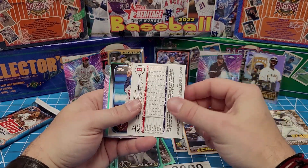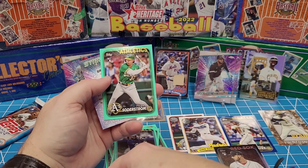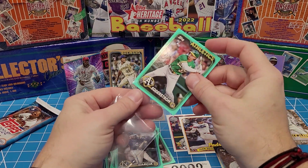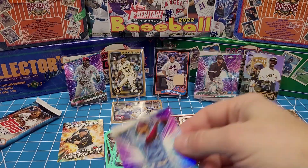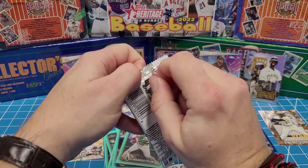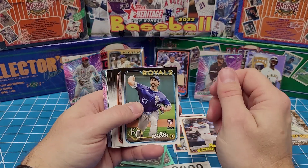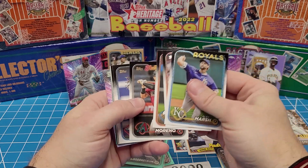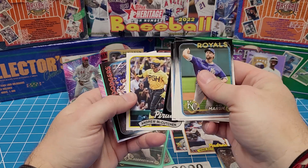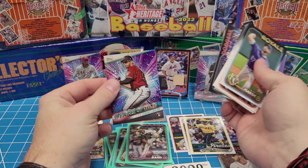Alright, let's finish up. This is a rainbow parallel — Joe Jaquez. Tyler Soderstrom. There's our aqua parallel and our stars of the MLB — nice pack there. Home Field Advantage would be the hit for that box. Insertion rates are on Topps' website — I'll look that up. We have an '89 Topps Andrew McCutchen. Dodgers, Braves, and then Daniel Bard as our aqua, and Jordan Lawler.